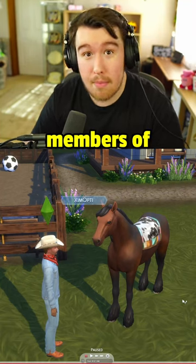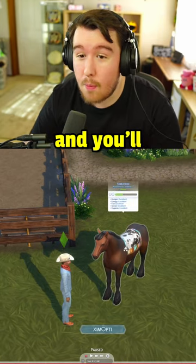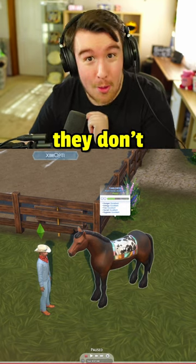In The Sims 4 Horse Ranch, horses are members of your household and you're able to tell what level their needs are at by hovering over them. You'll be able to see their hunger, energy, fun, social, and hygiene levels. This is a great way to keep your horses happy and ensure they don't run away.